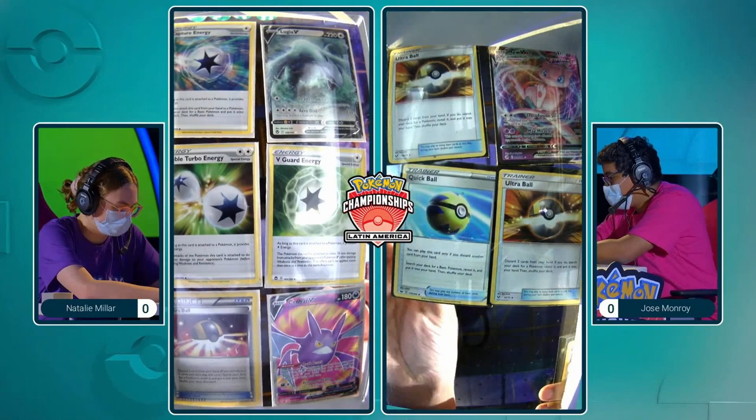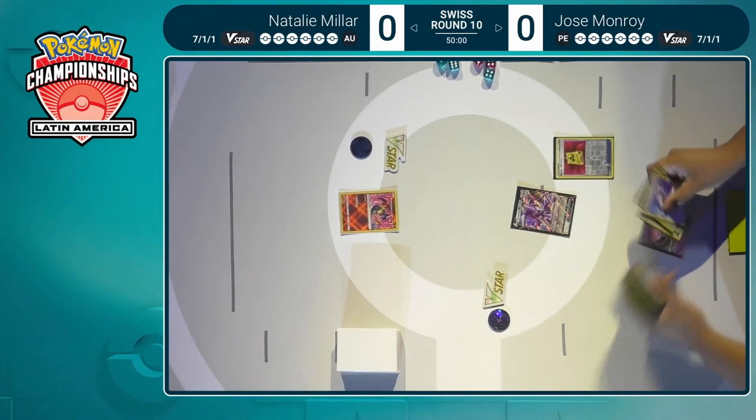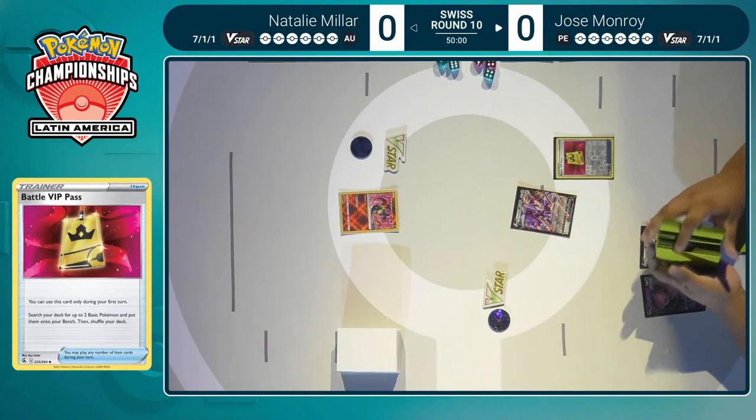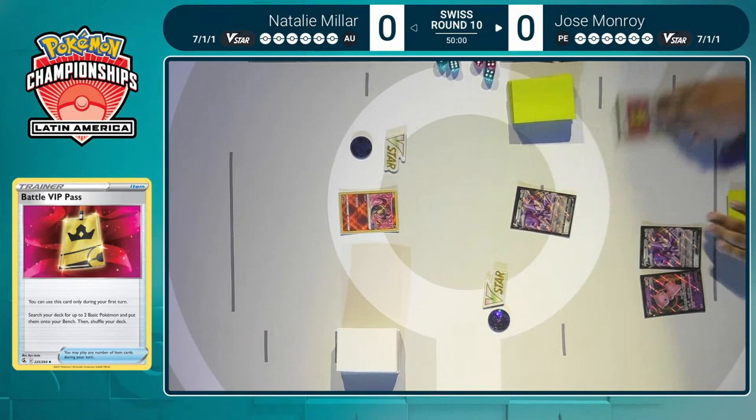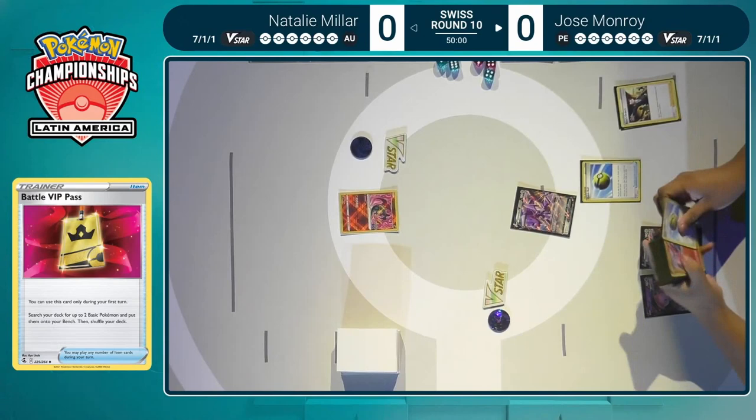Pretty great for the mid game. They didn't seem like super impactful or key cards from looking at this list, and we're gonna get this game going. This is definitely how you get it going — you dream of this as you go to sleep day one. Can I just get on stream and start with a Battle VIP Pass? Because that is a perfect start here. The Genesect V grabbing the Mew V and another Genesect. Sure enough, this hand is going to get even thinner with this Quick Ball. Off to a pretty good start for Jose.